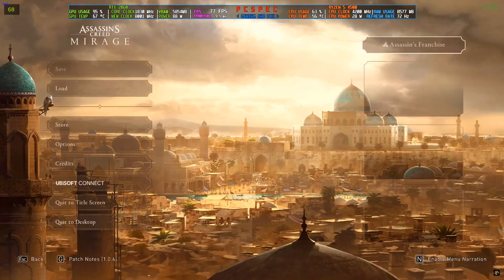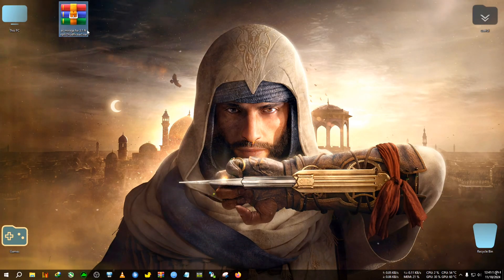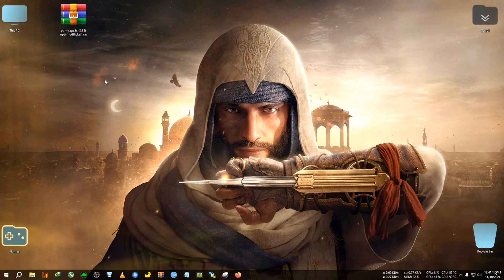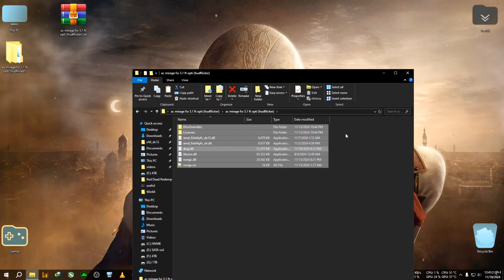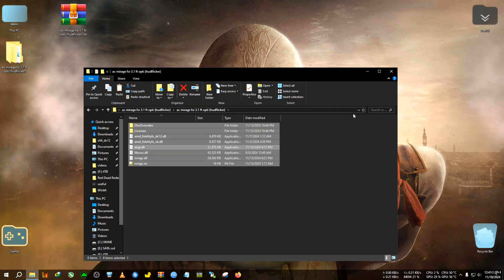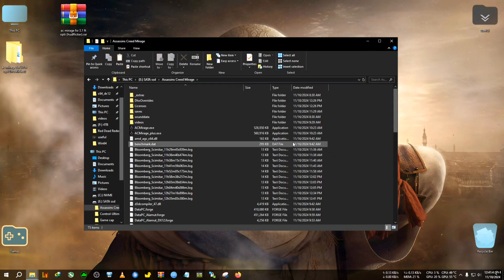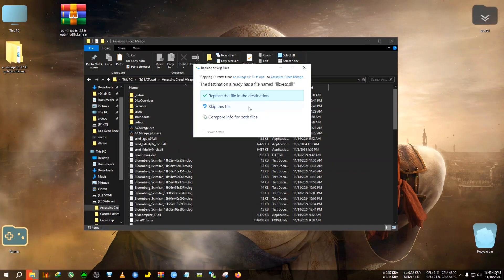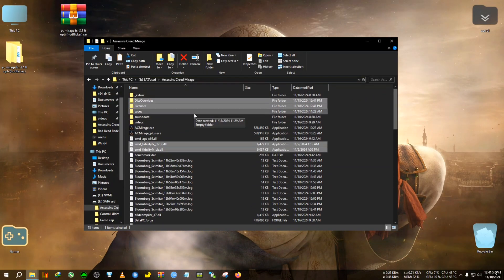Let's start the modding process. First, quit to desktop. You can see the zip here — AC Mirage 3.1. It has the OptiScaler but with the hood flicker as mentioned. We extract it to the desktop, go inside the folder, and copy everything. This mod also contains DLSS 3.8.1; if you have an RTX GPU you can use the latest version. Go to the installation directory of AC Mirage — where the AC Mirage and ACPresPlus.exe is located — and paste the mod right there. It will ask you to replace the nvngx.dll and xess.dll, so confirm that.